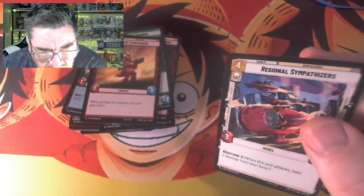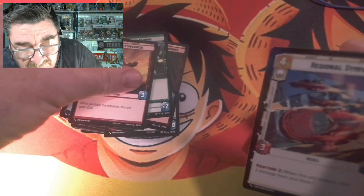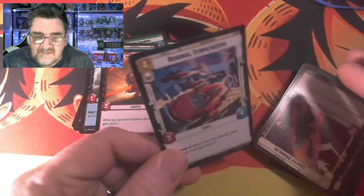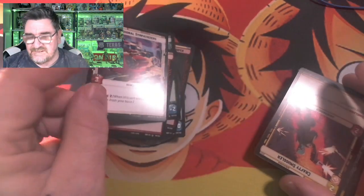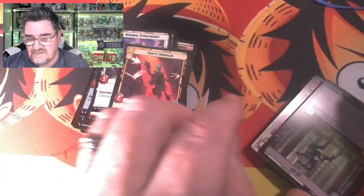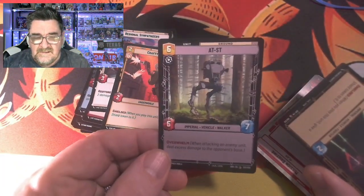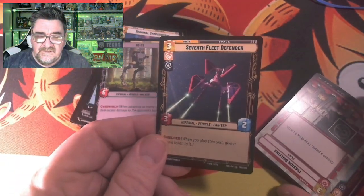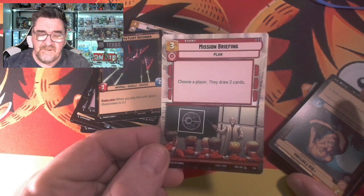There was one that I was kind of questioning what it means. Anyway, this is a Regional — Crafty Smuggler. AT-ST. Seventh Fleet Defender. Mission Briefing.